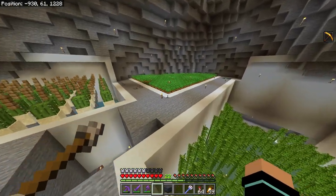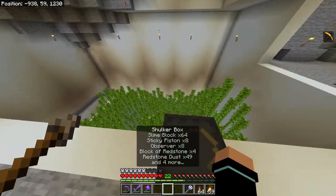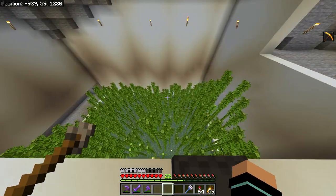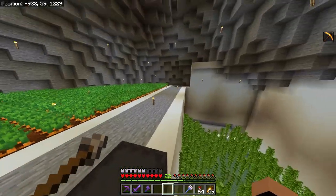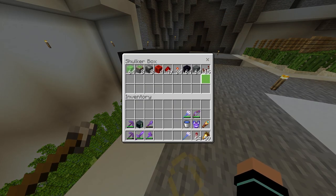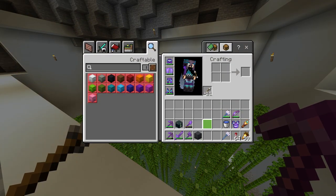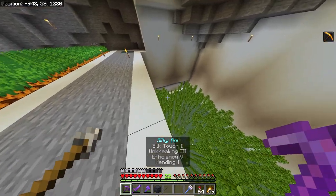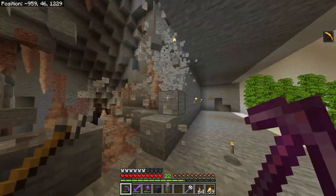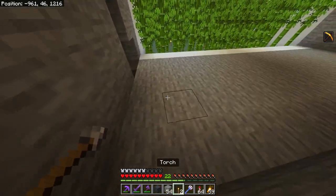With the shop done, we can do the last thing I want to do this episode — build the flying machine to automatically harvest the bamboo and eventually feed it into the smelting array for a fully automated smelting system. I've got the parts together. I'm going to need a bit more space down here — maybe a block or two — so I'll dig that out.